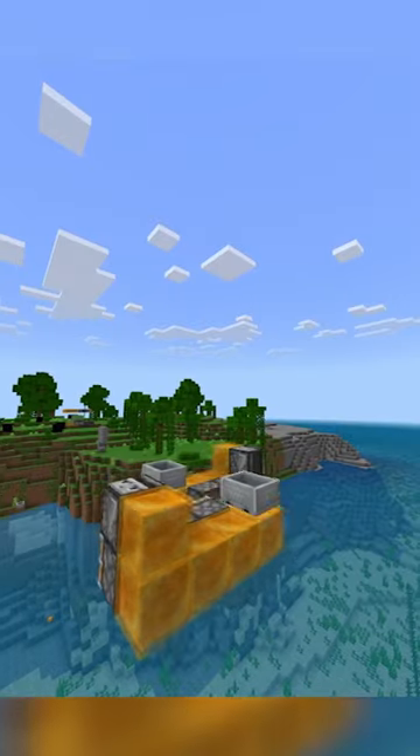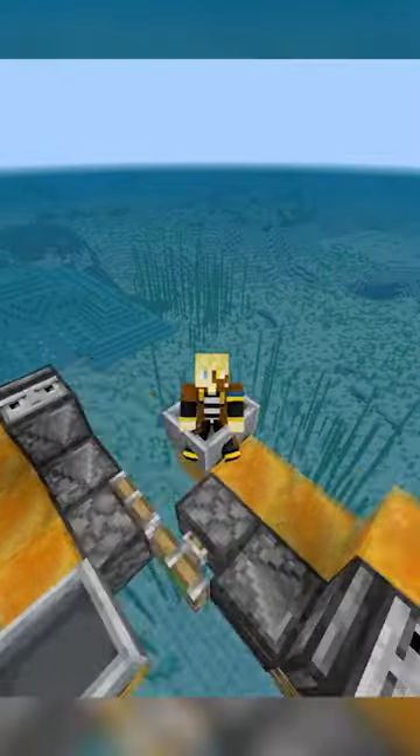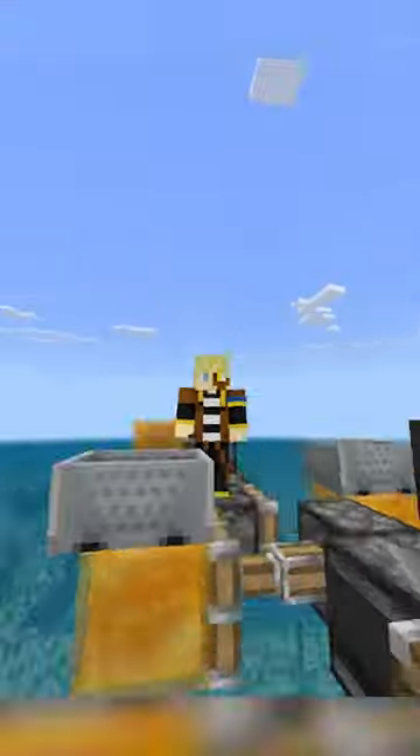Useful bedrock builds part 93: the two-way controllable flying machine. Flying machines are like girlfriends — most bedrock players don't think they exist, but they do.